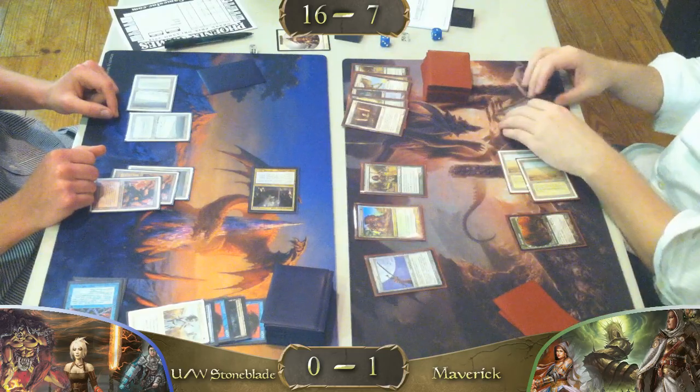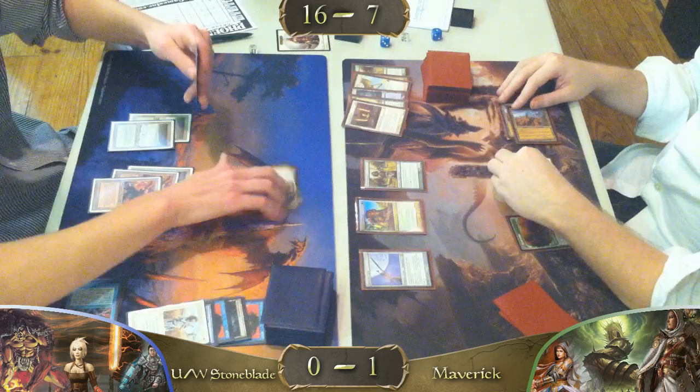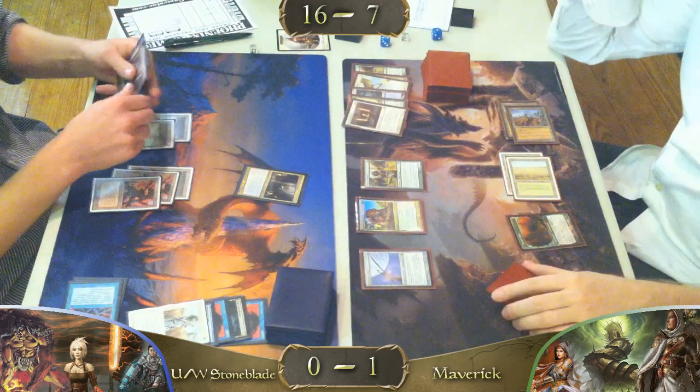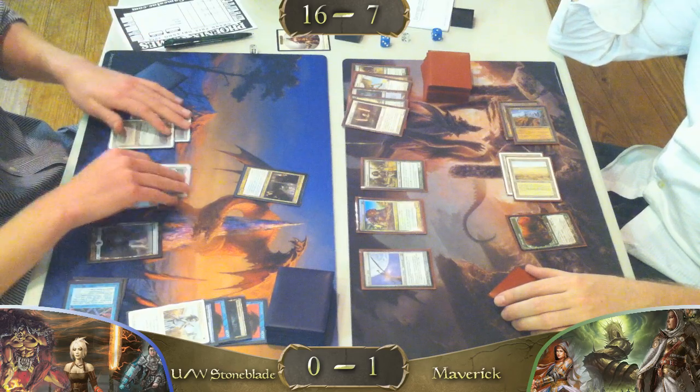We have a Jitte, a Qasali Pridemage, and a Dryad Arbor. Busy turn. It looks like he's almost telling his opponent — come at me, bro — swing in with that Geist again.